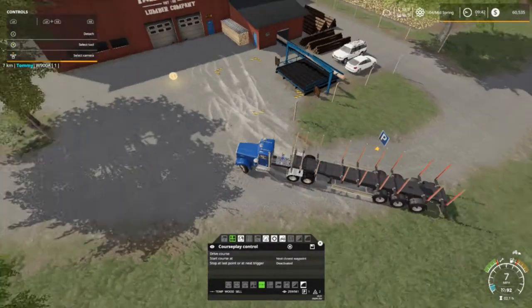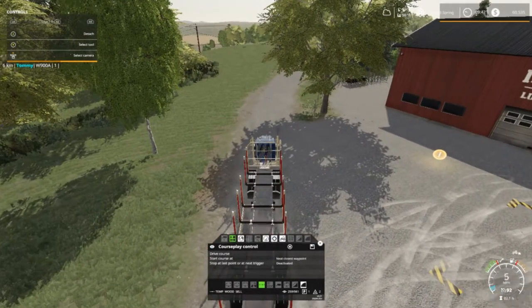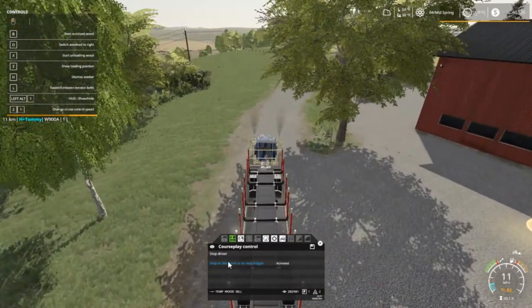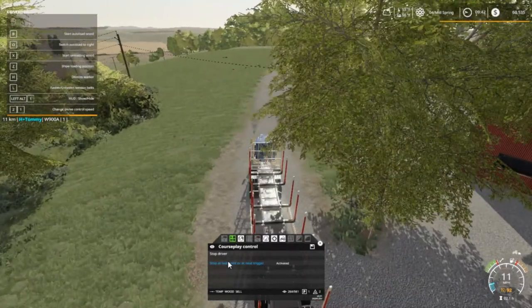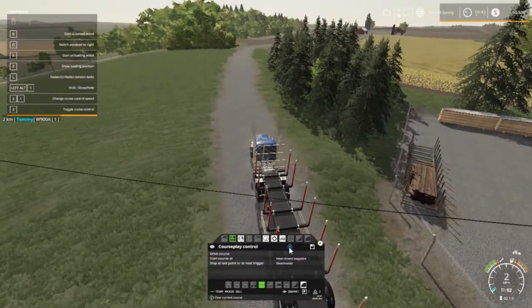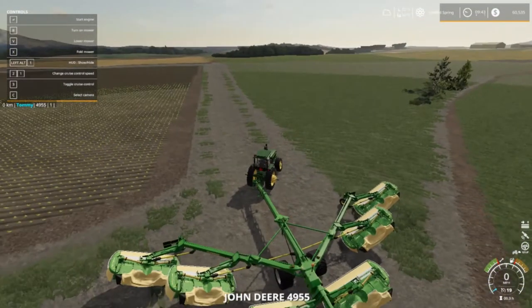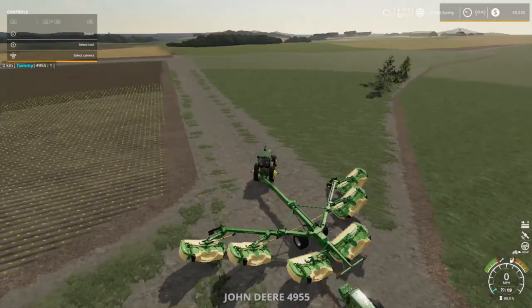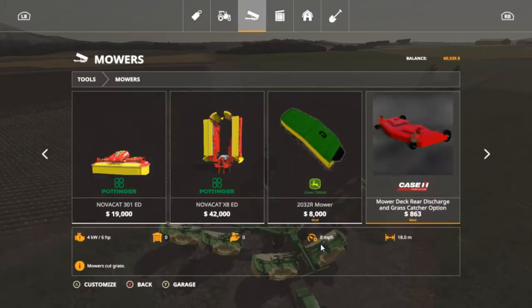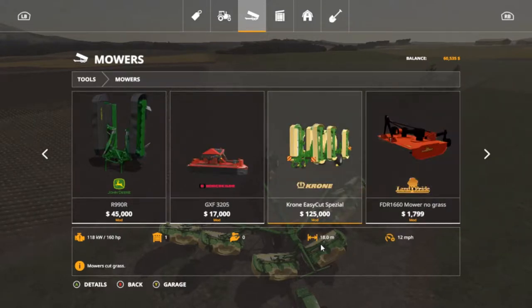I'm going to do that off screen. I got those laying on the ground and a few more I want to cut. We're going to go back and let this guy drive back. Actually, I'm going to get this guy later because he'll go back out into the field and I don't want that. I'll just leave him right here for now. I don't know exactly how wide this thing is going to be - let me look at it real quick. There's 18 meters.